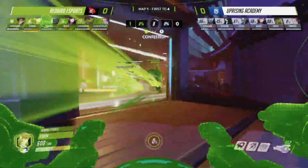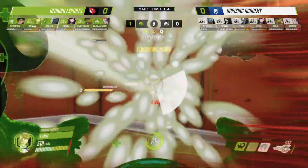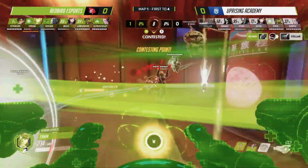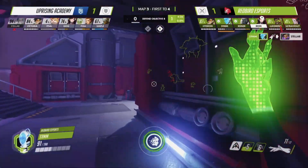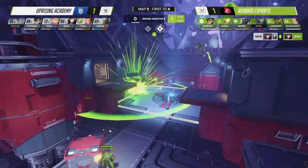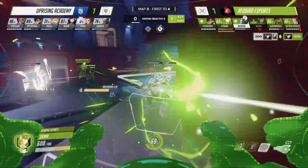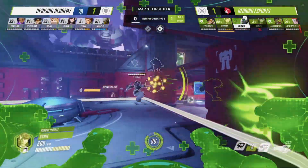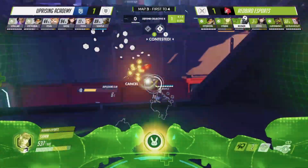Warping into a clone of a target enemy hero, Echo's ultimate Duplicate transformed 59mm into an exact copy of the ability's target. During this transformation, 59mm used all the abilities of the chosen hero — including their ultimate — which in the right situation proved to be the difference between success or failure for the Redbird Esports squad.